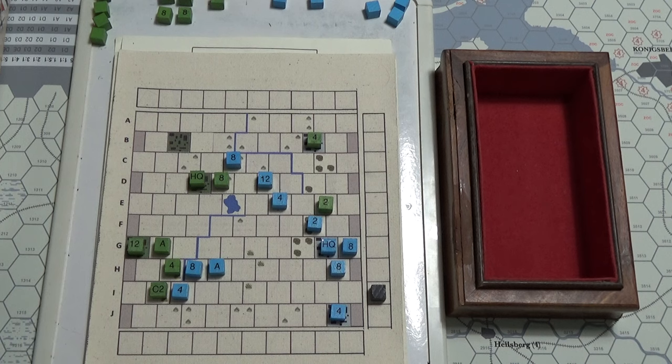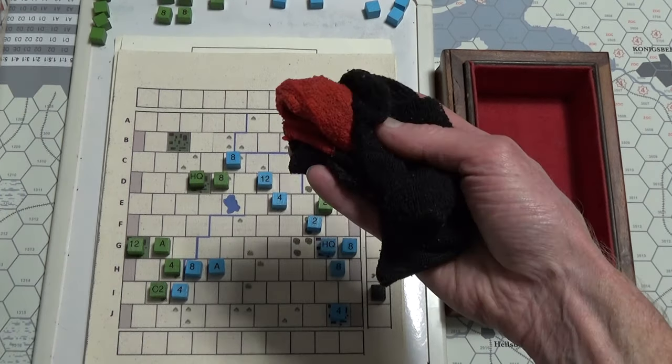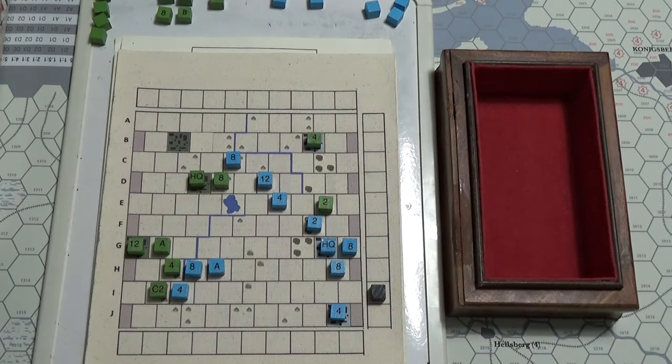We're on turn nine. The only other wrinkle I've placed was that each side gets five reinforcements and four blank cubes, and from turn two on you stick your hand in the sock and see what you get. That's basically it.